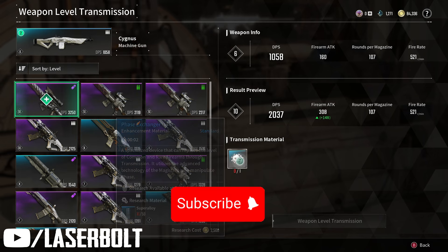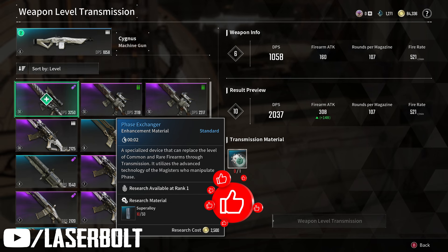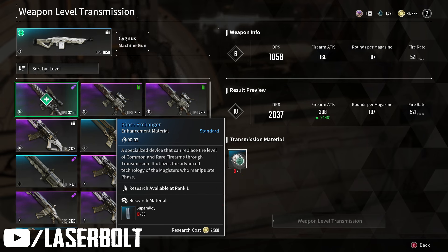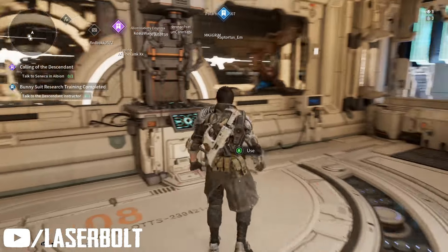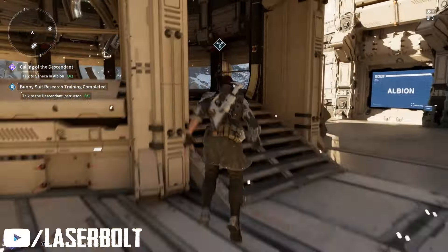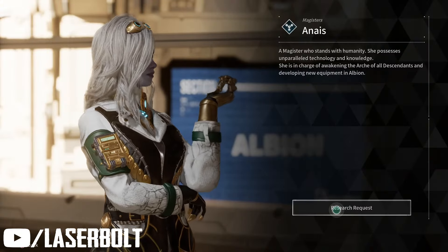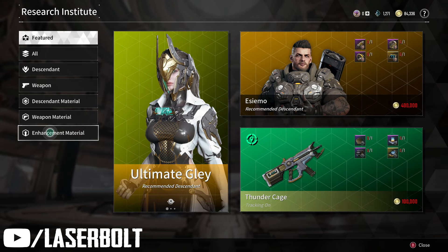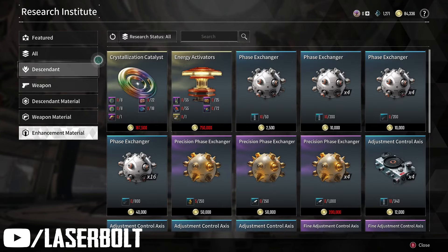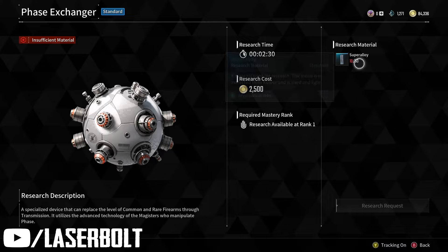From this location, I can see that I need a Phase Exchanger to level up my weapon. So we're going to head back and talk to this NPC — she's the one who has the materials to upgrade our weapons and make them very powerful as you level up in the game. You're going to get the Phase Exchanger here, and I would purchase a bunch of them.